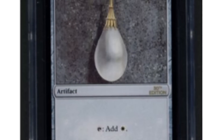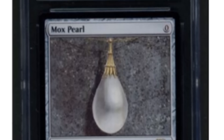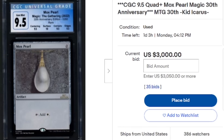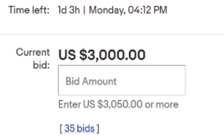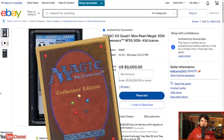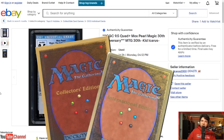As of the filming of this video, 15 days from now the 30th Anniversary Edition is going to go on sale. We have a Mox Pearl here that is not the Retro Edition border — just a basic Mox Pearl going for $3,000 in bids. I'm going to talk about all of the things that I hate about this auction, then we're going to talk about a conversation that needs to be had about Collector's Edition and International Collector's Edition. Nothing on this channel is financial advice; this is all an opinion.